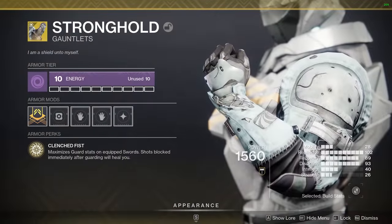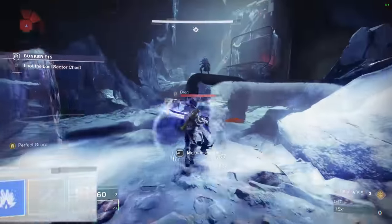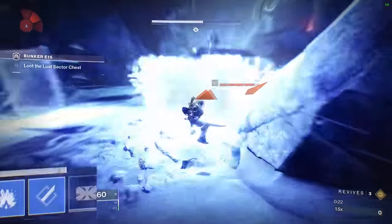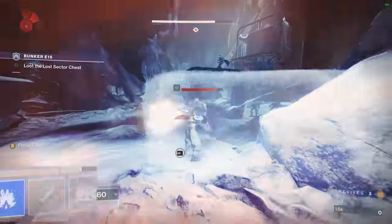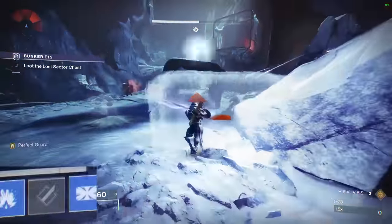Here's where the exotic Stormhold comes in. It maximizes guard stats on swords. With it on, guarding or blocking damage will not drain any sword energy, and we get some pretty good damage resistance when guarding. We can also throw in perfect guards to heal ourselves when necessary, which is blocking shots immediately after we start guarding a sword.